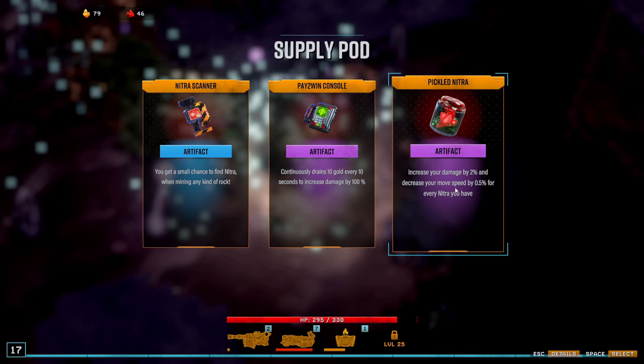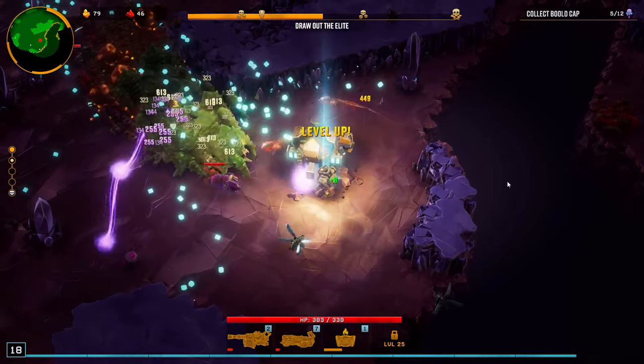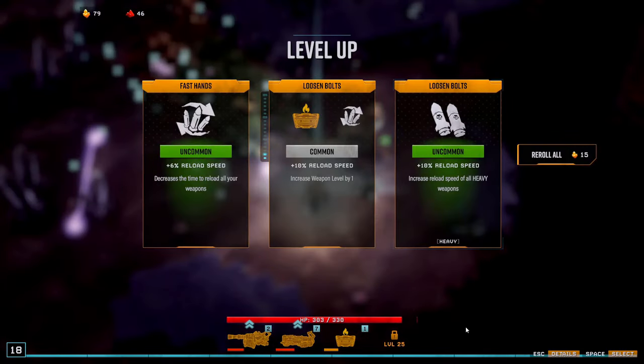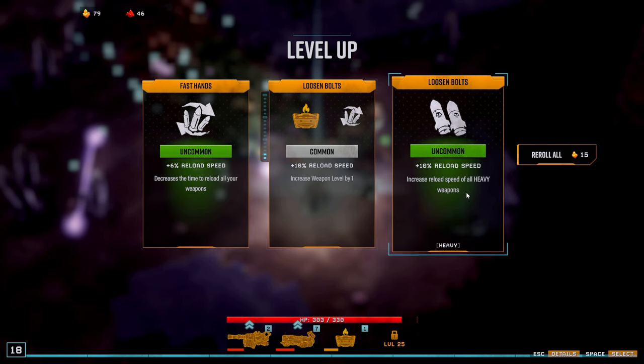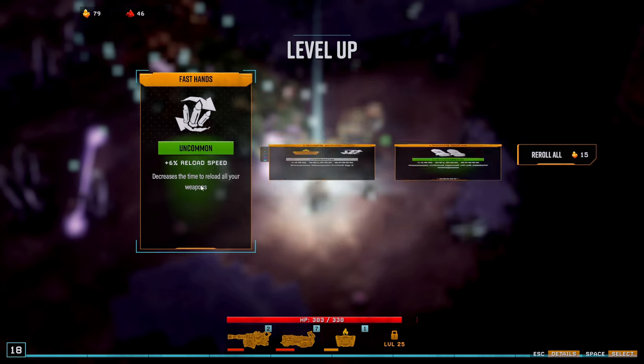Let's pick up pickled Nitra. I do have quite a bit of movement speed already, so I make up for the movement speed loss here, and we get a lot of damage from this as well — so this is better. Reload speed on everything — yeah, I don't only have heavy, so let's pick this one.